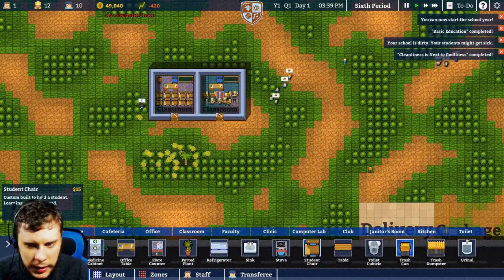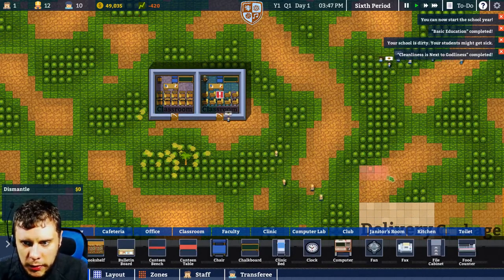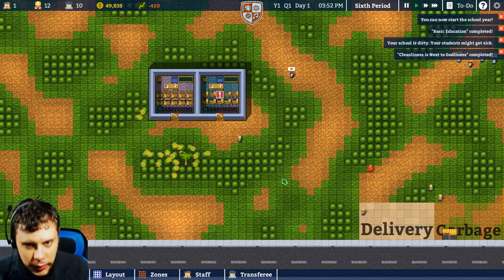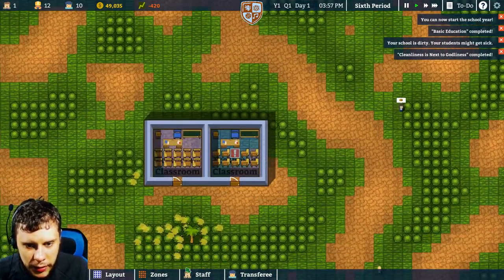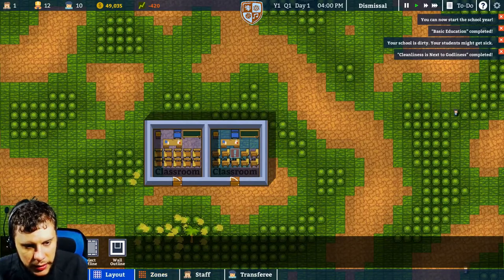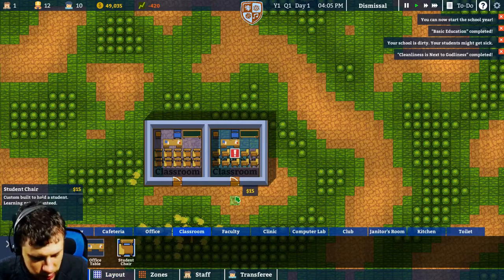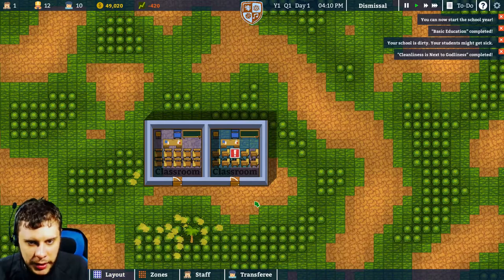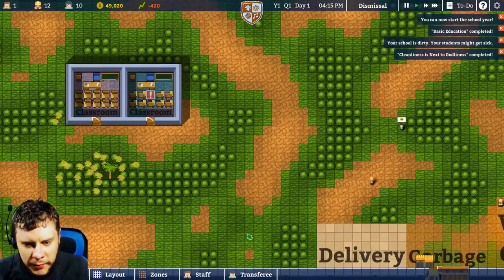I'll add a trash can in the corner, which means we can dismantle that one. Why is it saying we've not got ten chairs? Layout, objects, classroom — student chair, one, two. There we go — it blocked us putting that one in because a student walked over it at the same time. So once this is done we can hire another teacher and then we can hire ten more students.